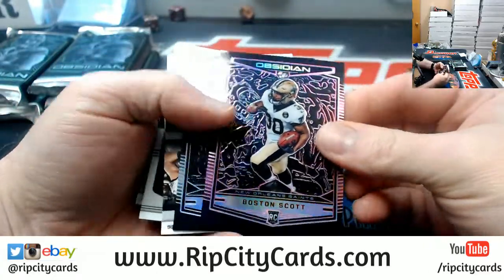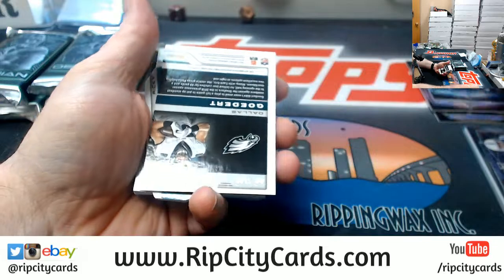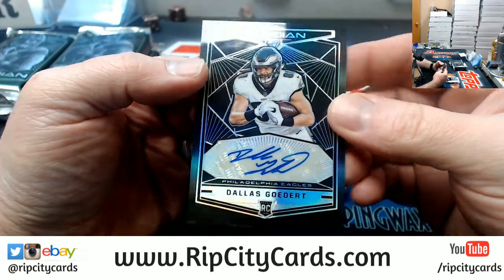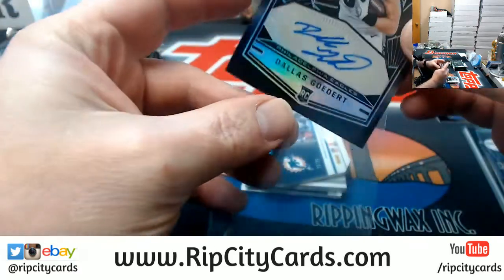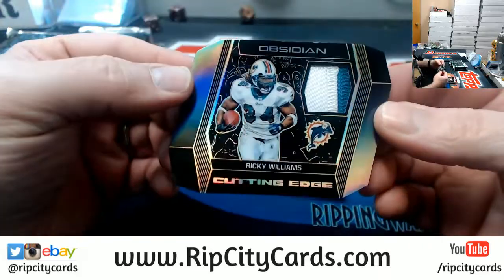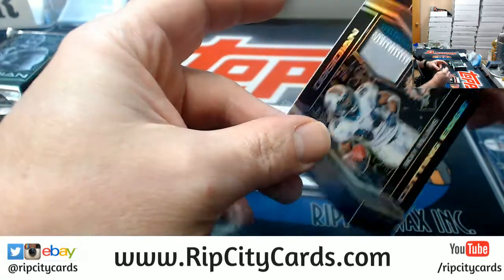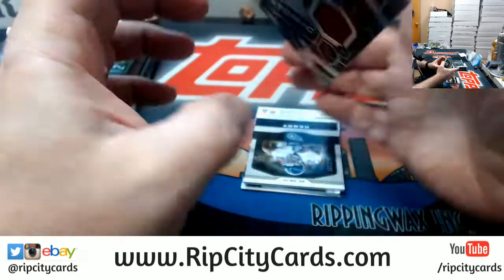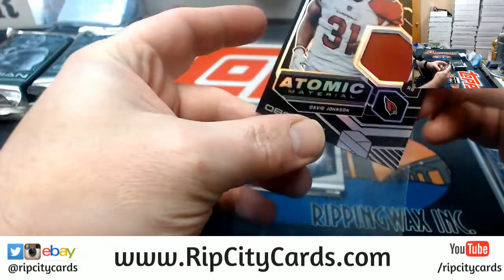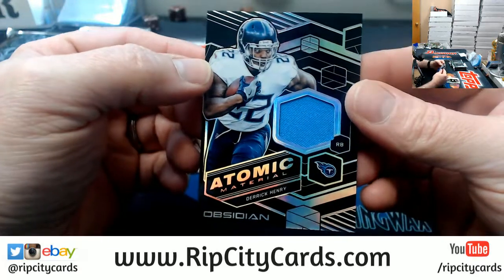We have got a Boston Scott to 75. A Chris Board to 100. To 100, a Godert for the Eagles autograph. Die cut to 35. Two color Ricky Williams, cutting edge — fancy. To 100, a David Johnson for the Cardinals.